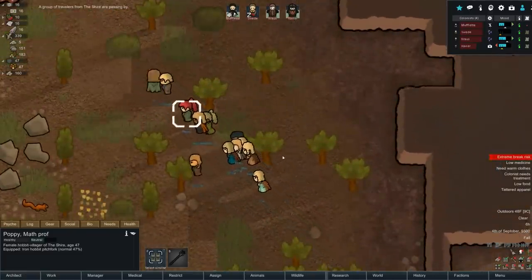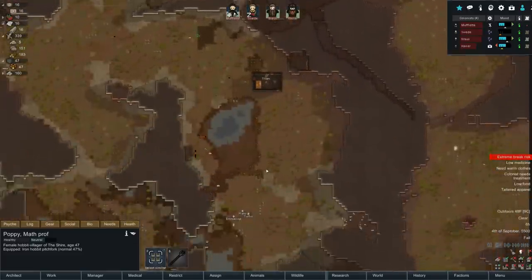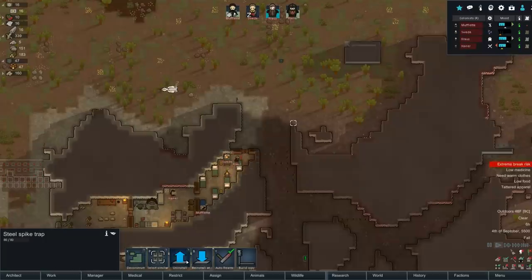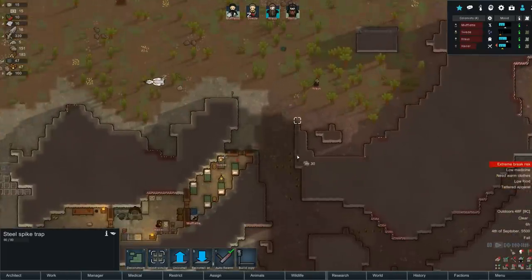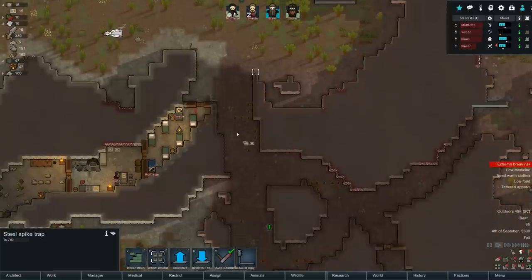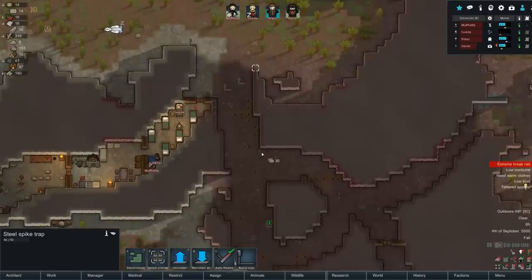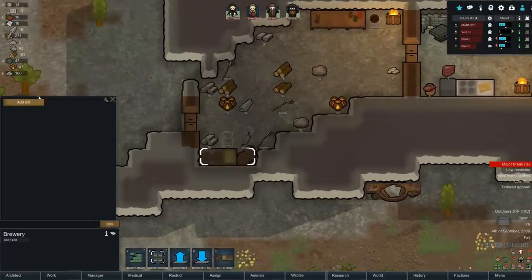A group of travelers from the Shire are passing by. I've got 151 steel. These traps take 30 steel to make - let's make some more. We can only really make five. Let's put them in the passageway - maybe have them chase us over there. One, two, three, four, five - that's going to be all our steel. We can make more of course.